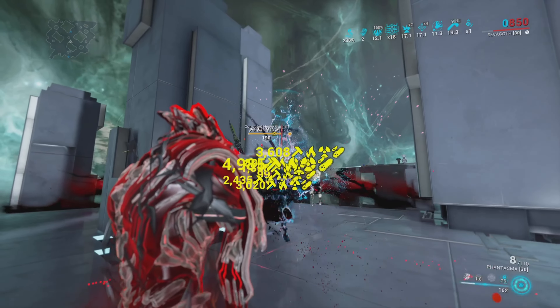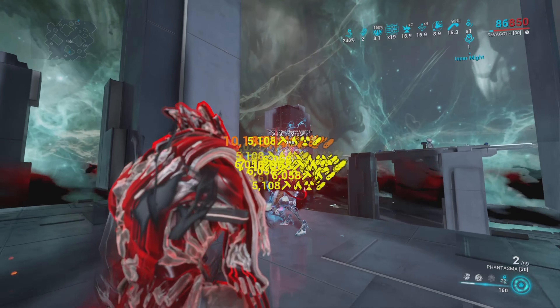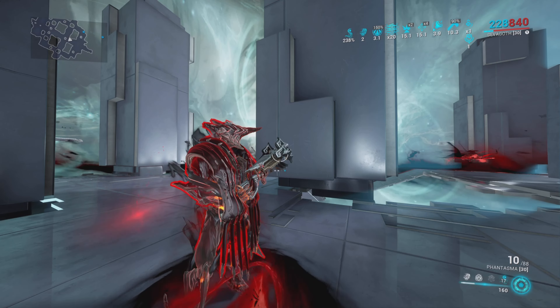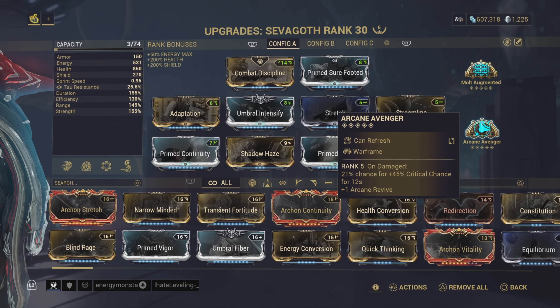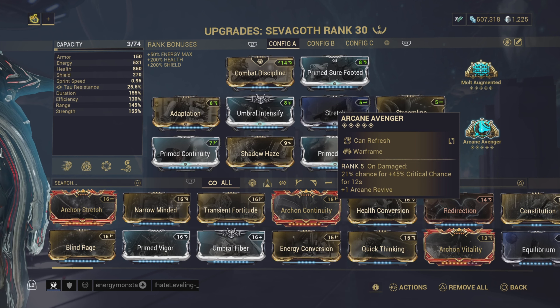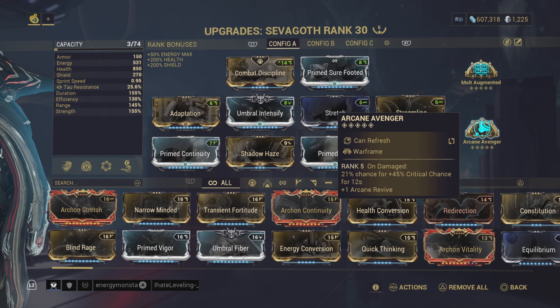60k heat? Are you serious? Are you actually serious? 60k heat proc? As you saw, it is pretty insane that you can get orange crit numbers with the Phantasma with just a single augment mod and an Arcane.